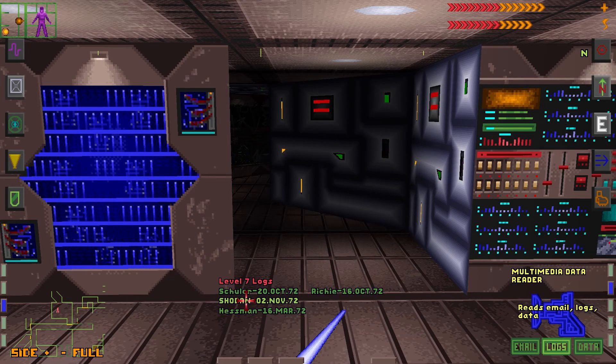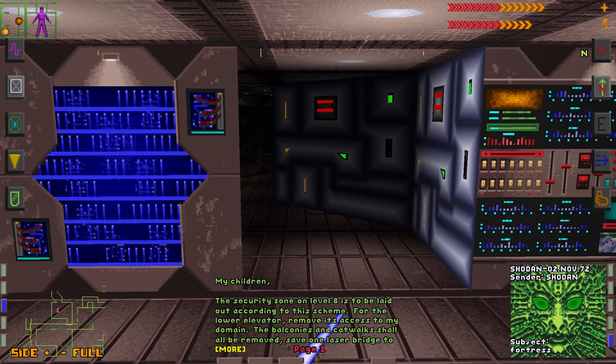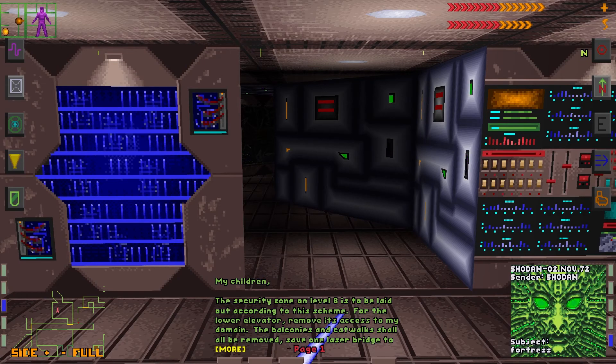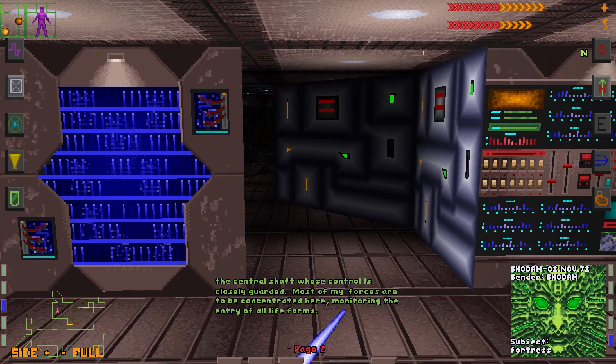The data log is from Shodan, from the 2nd of November. 'My children, the security zone on level 8 is to be laid out according to this scheme. For the lower elevator, remove its access to my domain. The balconies and catwalks shall all be removed. Save one laser bridge to the central shaft, whose control is closely guarded. Most of my forces are to be concentrated here, monitoring the entry of all lifeforms.'